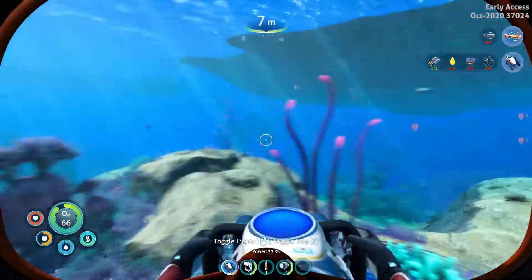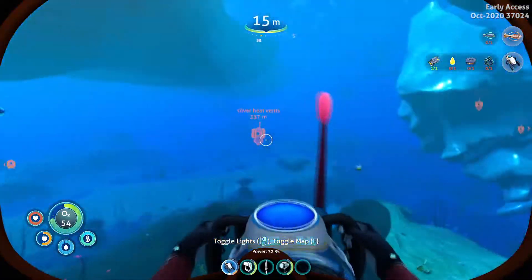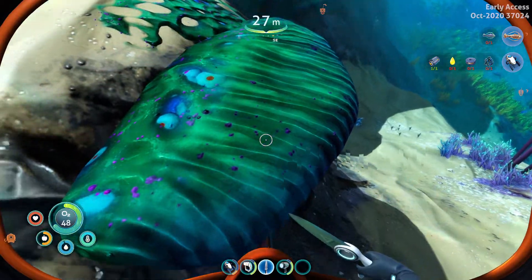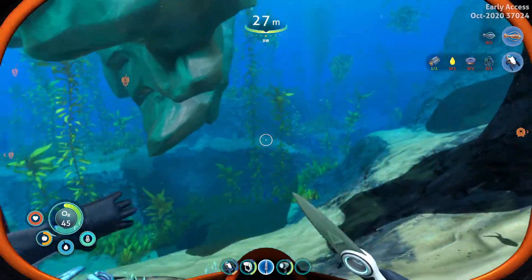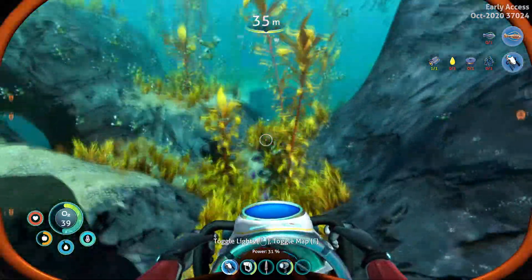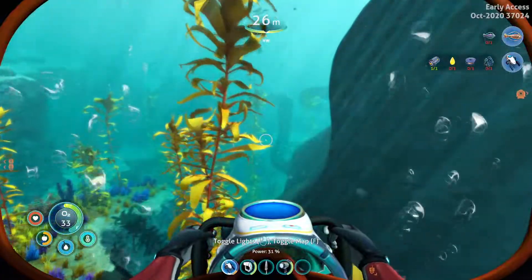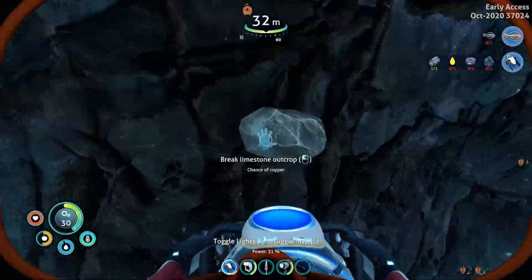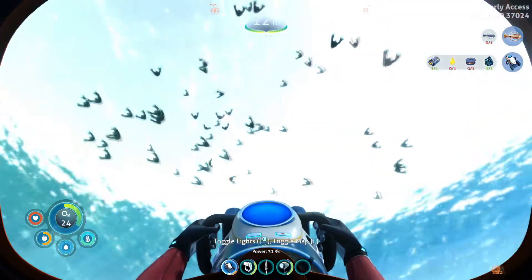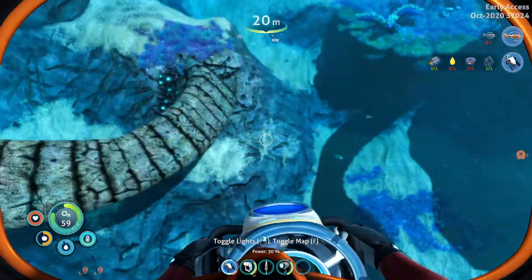It used to be just right there in the old game. I'm not entirely sure where to find it. I don't think this is Table Coral — I think it stands straight up. We're going to try to find some. And that's why we're trying to find the Table Coral, because we need to make computer chips, and then we can build our mobile vehicle bay.